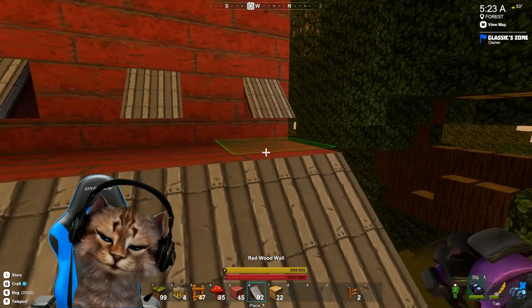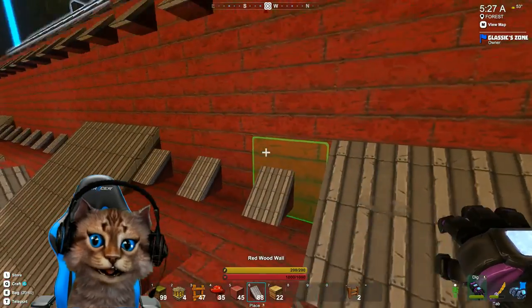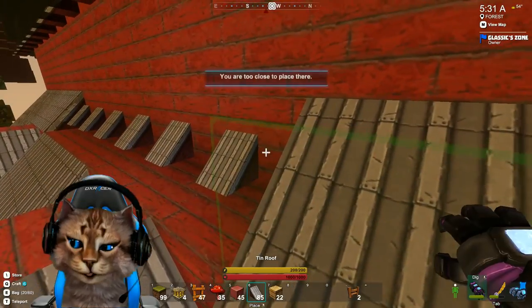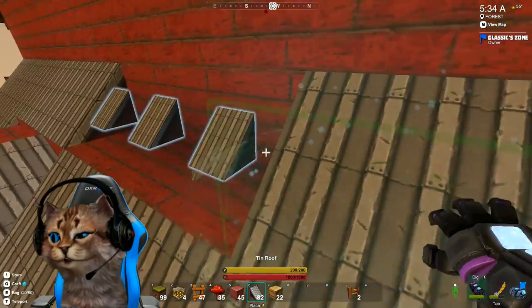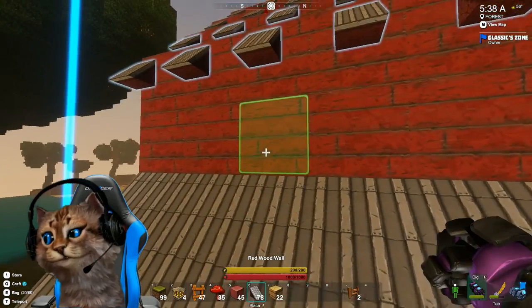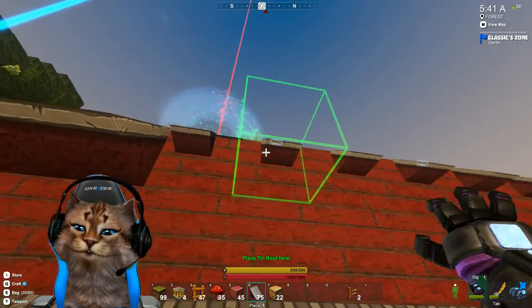All right, now we can put our roofing tiles in — look at that. I'm really glad it has a lot of lanterns on this one — that makes it nice because having a lot of light makes it really stand out, especially through those windows. That's gonna look pretty cool, especially at night. All right, let's get these in.